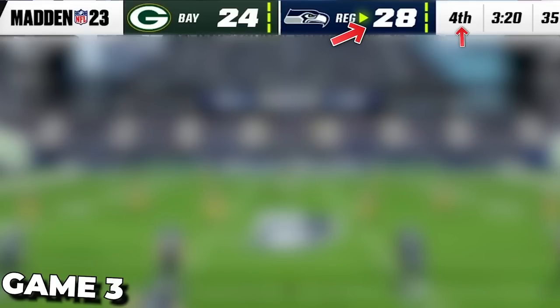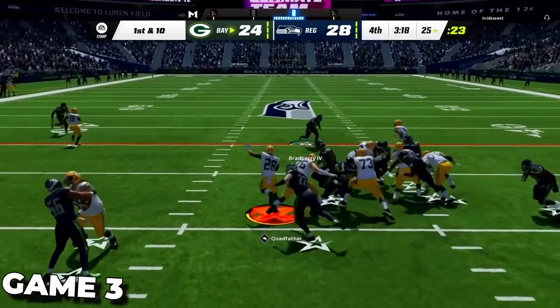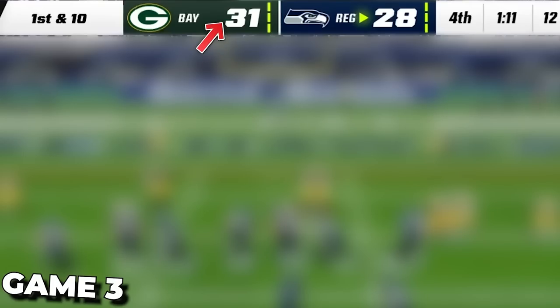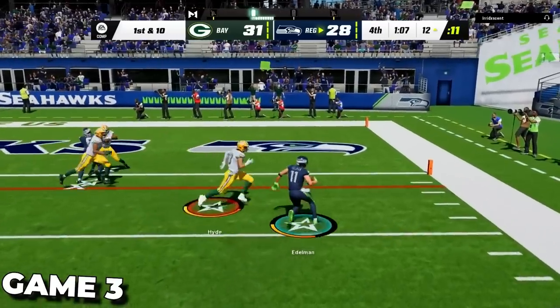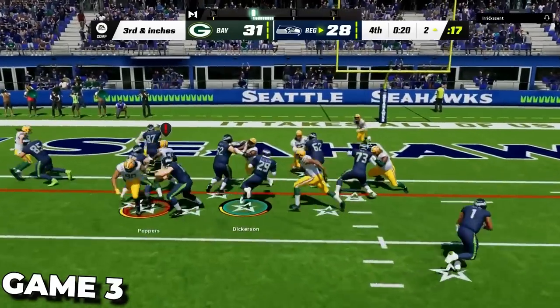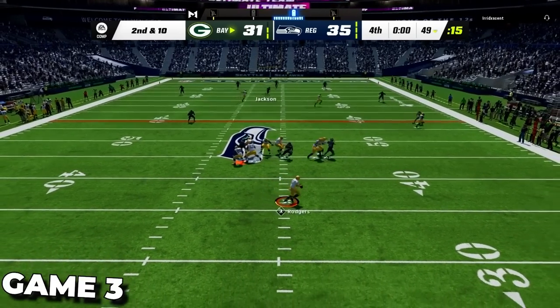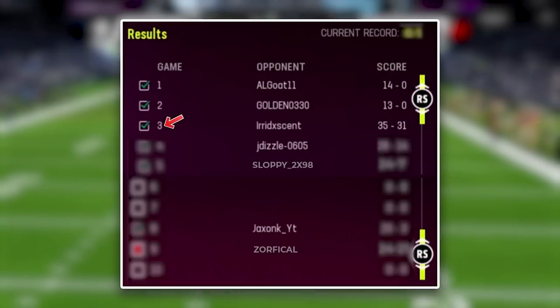Going into the fourth quarter I'm up four with him getting the ball. He has Quad Father activated, breaks one tackle, and goes for a 75-yard touchdown run to go up three late in the fourth quarter. But on offense we have a perfect drive, picking him apart through the air and wearing out the clock. We get it down to 20 seconds left before we punch it in from the one yard line. We give him absolutely nothing on offense, zeros on the clock, he throws it to the dirt, and we pick up the four-point victory — a 3-0 start to the season.